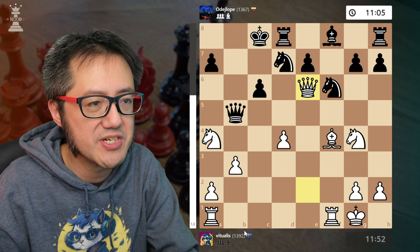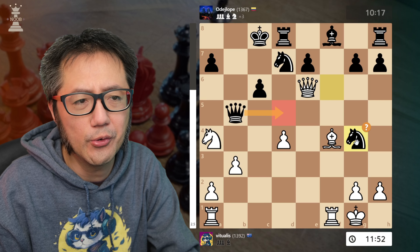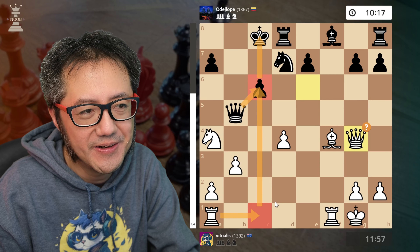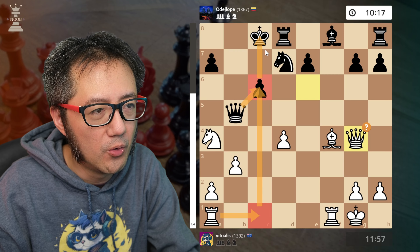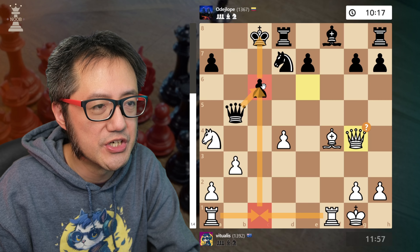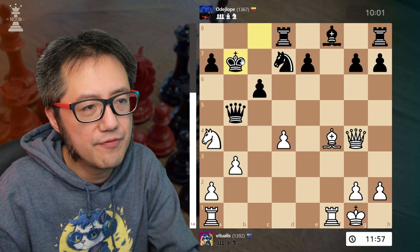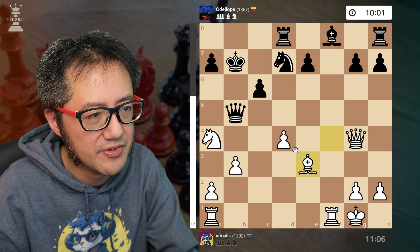I take that hanging pawn and regain the point of material; everything is pretty much defended. I wasn't expecting their next move — it looked like a mistake in the game and it was. Stockfish actually sees a different attack: rook to c1, and if I take the pawn it's a potential mating net. Black may need to return the pawn, and then another rook pins the queen to the king. I didn't see that strategy in the actual game.